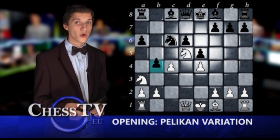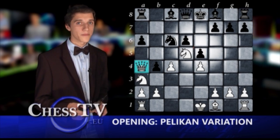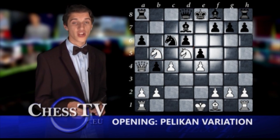If black plays b4 in this position, white will get the upper hand after queen to a4. Black plays bishop to d7 to protect the c6 knight, and white plays knight to b5 threatening a check on c7.